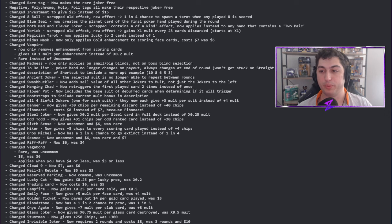Riffraff now costs six dollars instead of four — makes sense, since you're getting two common jokers every single round, which is very powerful. Vagabond is now rare and costs eight dollars instead of six. I understand — it's one of the most powerful jokers in the game and should not be uncommon. However, it now applies when you have four dollars or less instead of three, so there's a nice give and take.